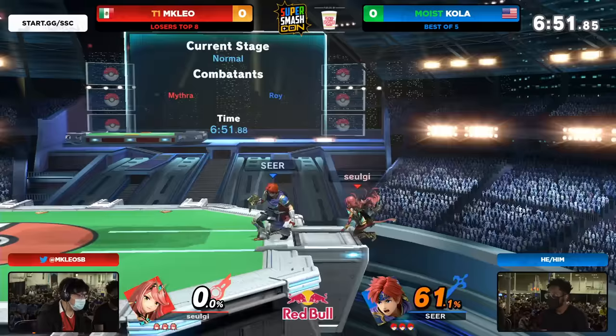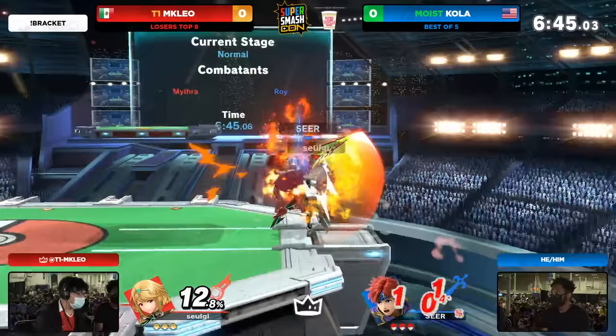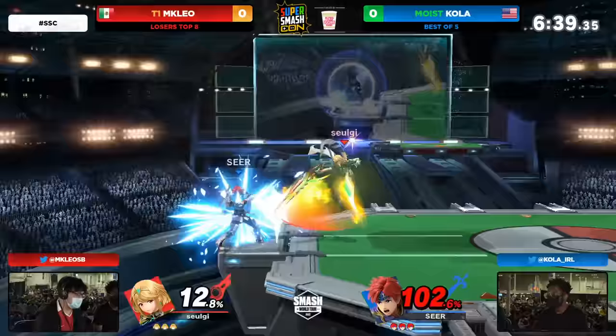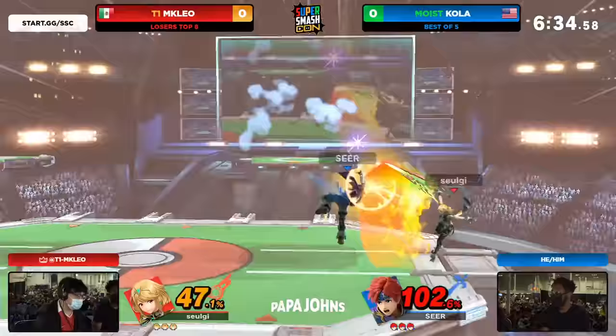It looks like we got the Aegis coming out from MKLeo. He's had quite a bit of success here with the Aegis, and he's been on this character for quite some bit. A little bit of back and forth here — the down air into the up smash already. Not going to take the stock, but Kola taking quite a bit of damage. It's been 20 seconds and Leo was putting in so much pressure onto Kola already.